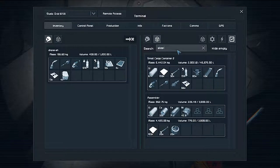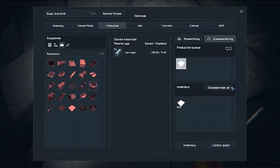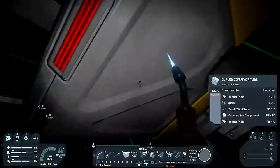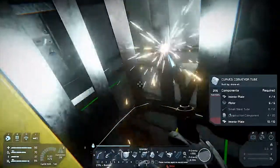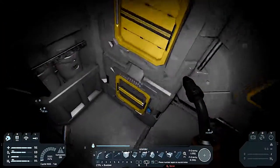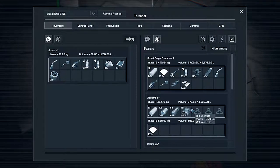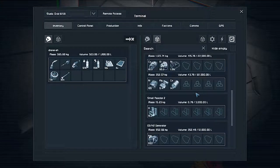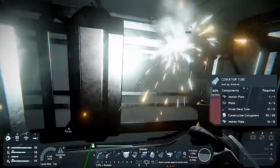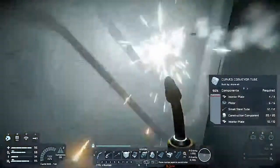Let's just finish building this. Small steel tube — I didn't realize I need construction components. I think there might be some up in the other ship. Small steel tube. There we go. That's built. That's built.